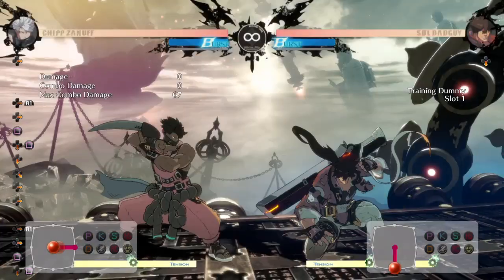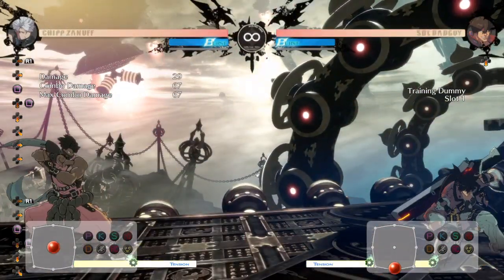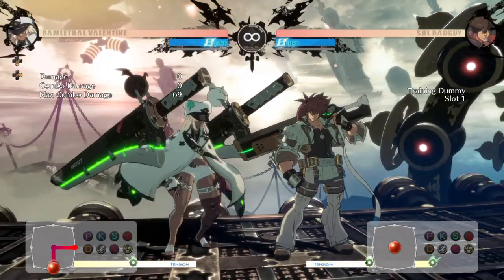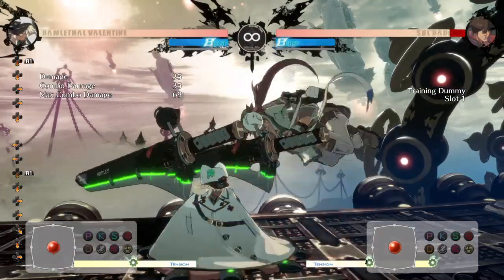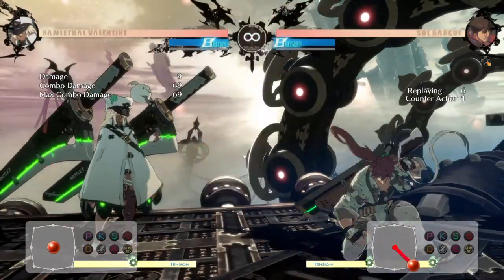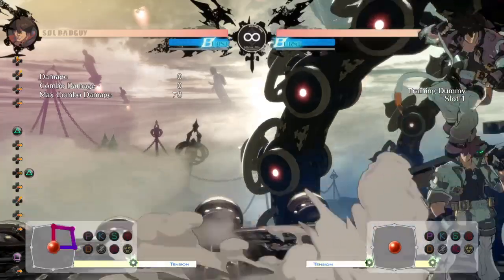That's just one character-specific way that someone can get a tick throw, and it's something you should explore with your own characters. If you're a Chipp player, you can implement this by knocking someone down, running up to them, making them block a crouching punch, and then going for a grab — or doing a crouching punch into a standing punch and then going for a grab. It's a great way to catch an opponent either jumping out or grabbing them when they stay.